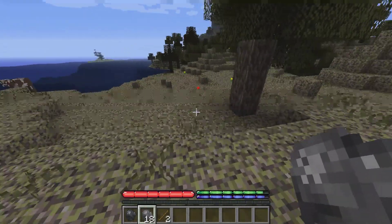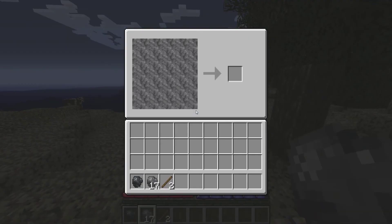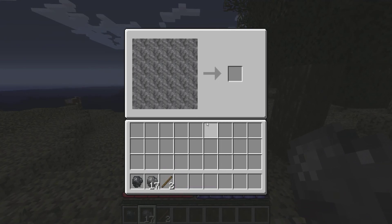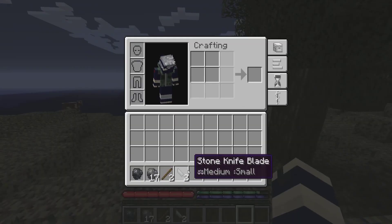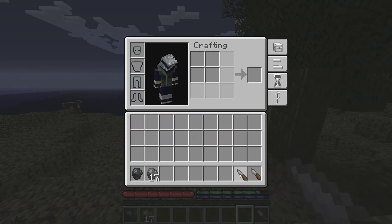What you have to do is you have to flint knap. So as you can see, you right-click when you have two stones. And we're going to start off by making two knives — go down the middle like that, and we've got our two knife heads.